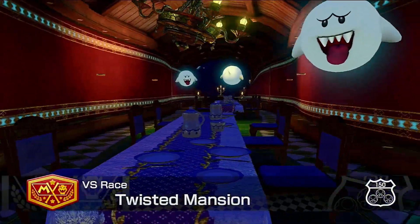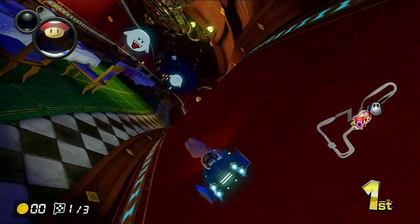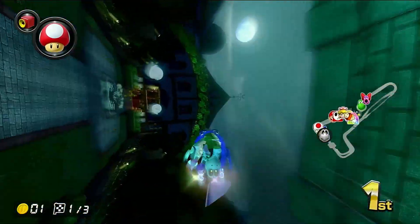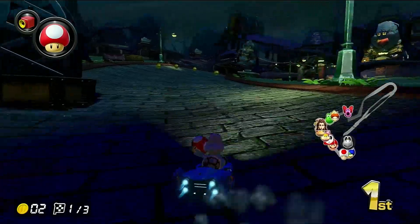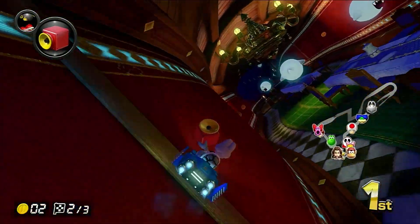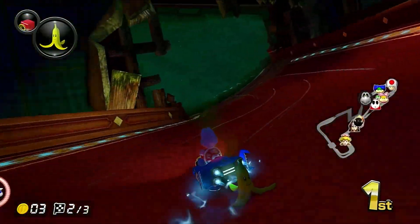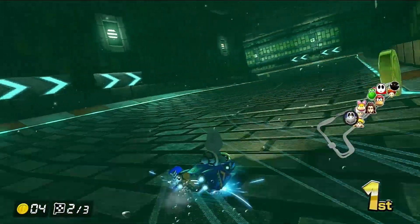Twisted Mansion — a pretty solid course as far as Luigi's Mansion themed courses go. It's got a cool little spooky library area where you go on the walls and can go left or right. Then you go inside this monster thing with water inside, and once you exit that, you go back into the mansion. You can go up the stairs or fly on the balcony, avoiding these little statue things with Boos inside of them. There's a nice shortcut where you can cut through the library. The music is heavy on those weird sounds typically associated with scariness — organ stuff. The theming on this level is great. I really like this course.